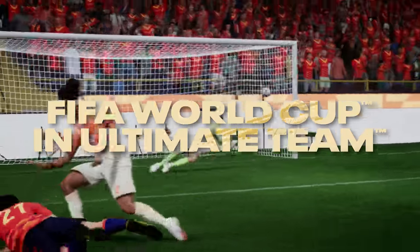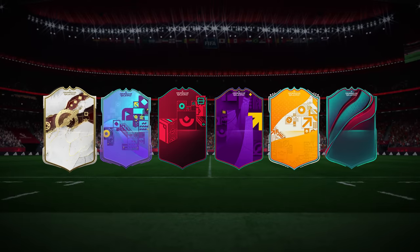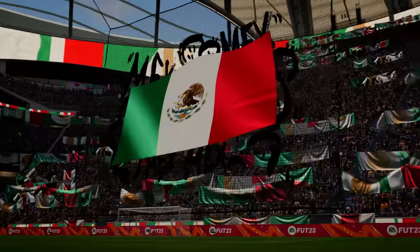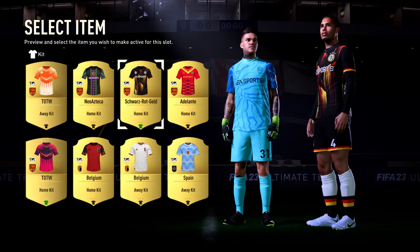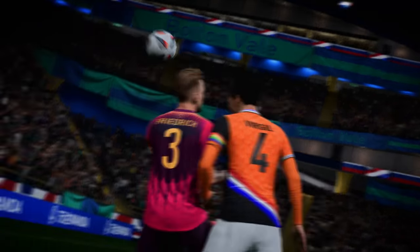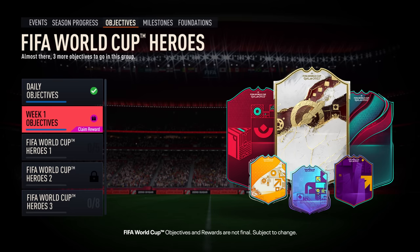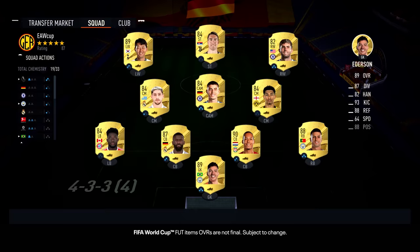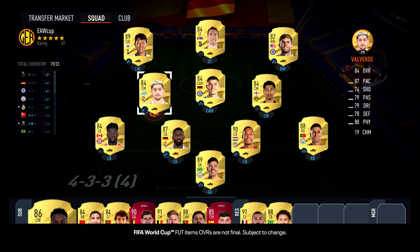With this World Cup taking place during November and December, what has that unlocked in FIFA Ultimate Team? The timing of this year's tournament has given us the opportunity to create a genuinely unique Ultimate Team World Cup experience. It's going to be a full season of daily content, including special player items, objectives, and more. Unlike previous years when the World Cup was a standalone mode during the summer, the FIFA 23 World Cup experience will be intertwined with the Ultimate Team squad you're already building, so players can continue strengthening their squads and progressing.